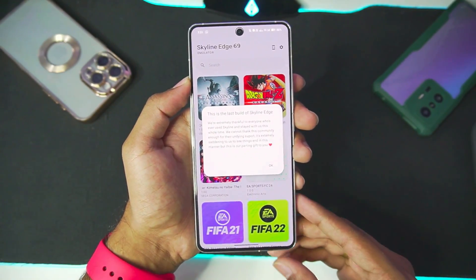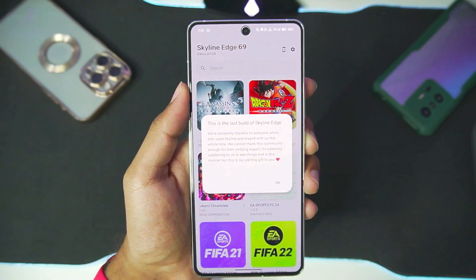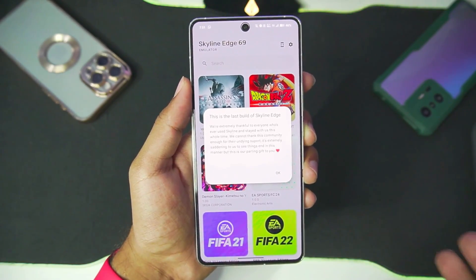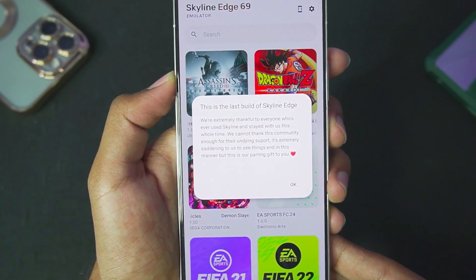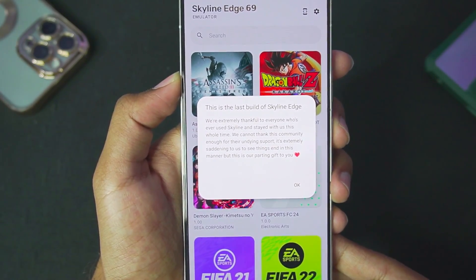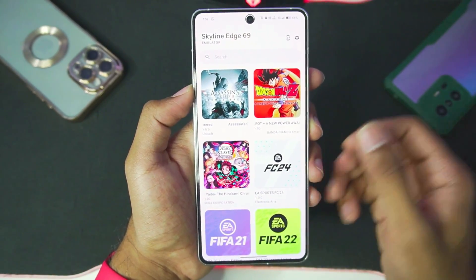To set up Skyline emulator on your Android devices, we'll be using the latest Skyline Edge version 69, which is just the archive build of Skyline emulator. As you know, Skyline used to be a completely open source Nintendo Switch emulator for Android. Skyline Edge version 69 was the last build of Skyline emulator — a parting gift from the developers.